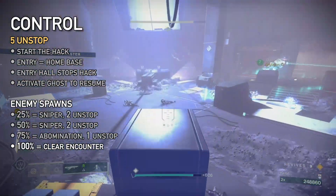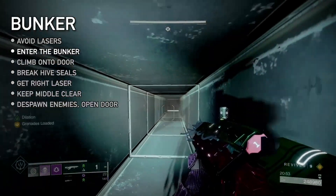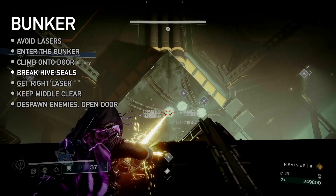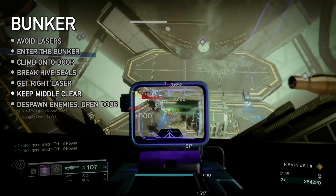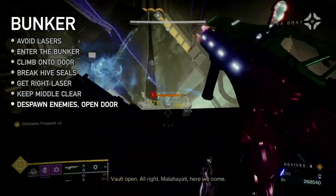At 100%, all enemies despawn and a doorway opens. Carefully sidestep the lasers — they're one-hit kills. Crawl through vents to reach the bunker. Turn around and climb atop the door, then use lasers to break the Hive seals. Send a player to the right to kill two majors and get another laser. Keep the doorway clear for their return so they can break the remaining seals to despawn enemies and open the door.